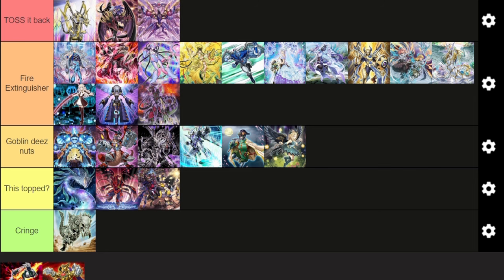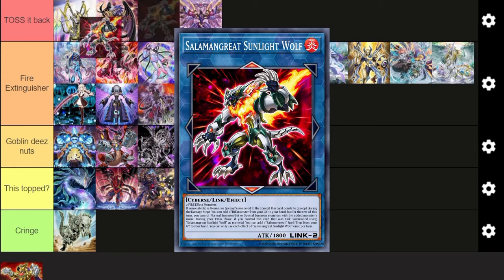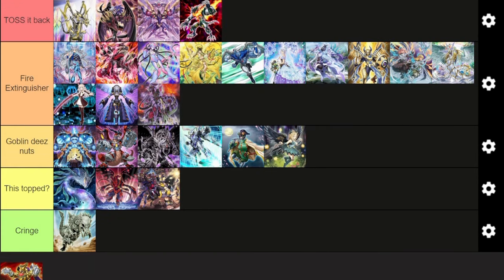I am a certified Salamangreat hater, but it's hard to deny that this deck is very good. Obviously it's a Fire deck — it doesn't need the Diabellstar engine. You can just play Promethean Princess and you're good to go. Because this deck runs Hiita the Fire Charmer, in a match against Snake Eyes you just steal their Fire Monsters in the grave to continue your Link plays. It's very easy to OTK with your new Link 4. It can run a lot of hand traps as well. This really is the Toss It Back format because Toss decks are just really good this format.